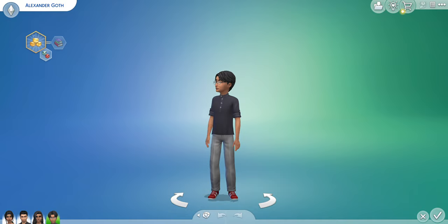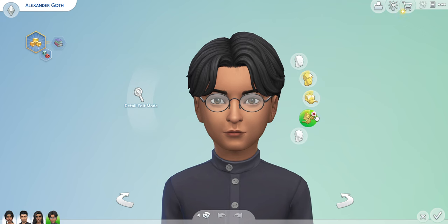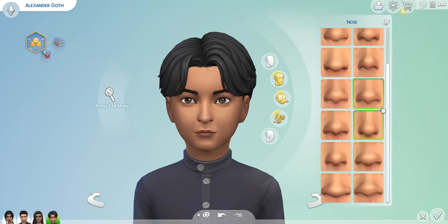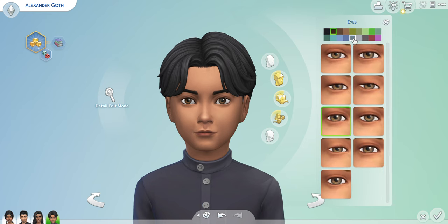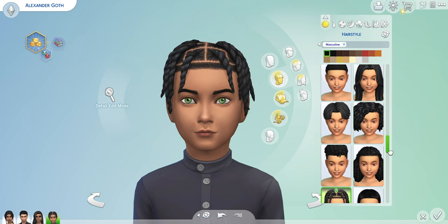Oh my god, I need to make a sim like this for myself! And then the youngest — little Alexander. That's so cute. Let's get rid of the accessories. That nose has got to go — I'm picking a different nose. Different eye color — blue? Why blue? Actually, you know what — green. They have such mixed up hair colors.